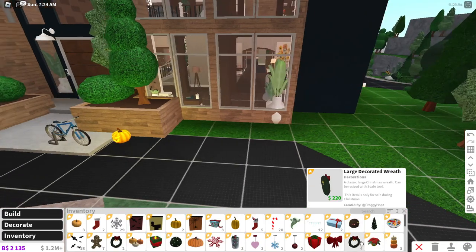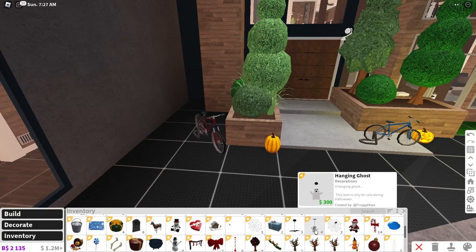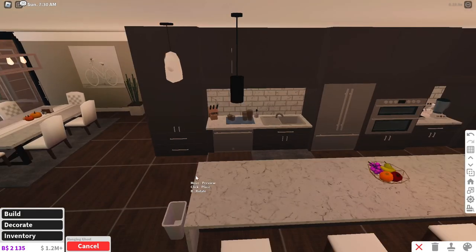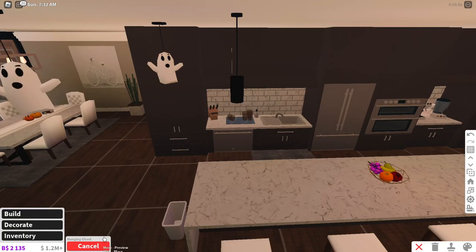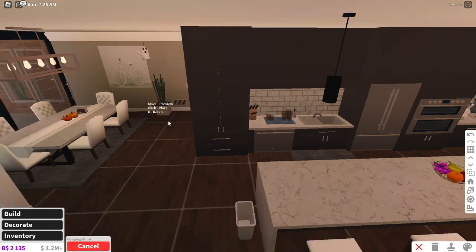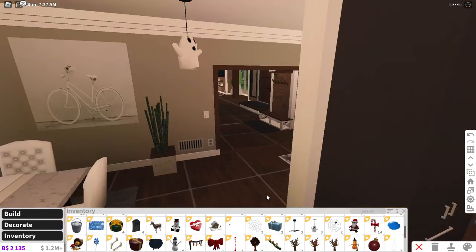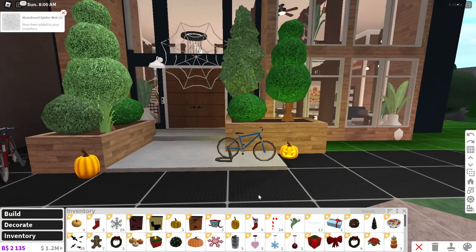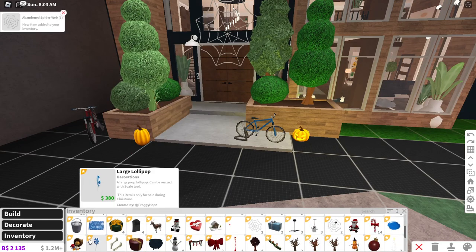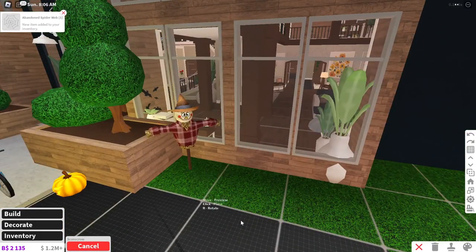We definitely have the hanging ghost. We can put the hanging ghost here in the kitchen. Oh look at that — we have a spider web down. What are some other options? Oh, we have some fall decorations, so we could probably put a scarecrow here.